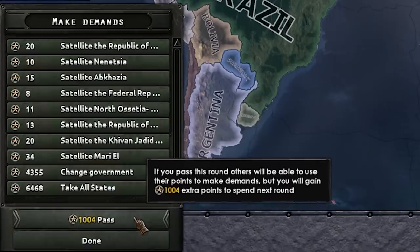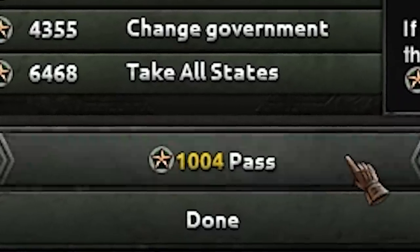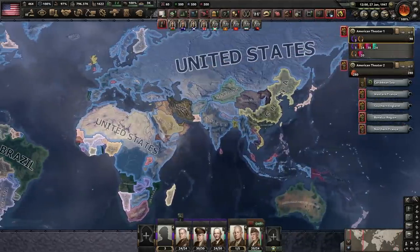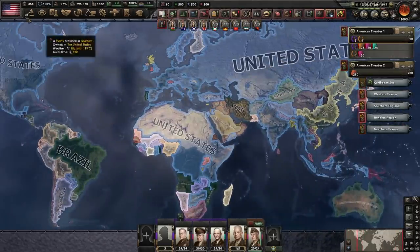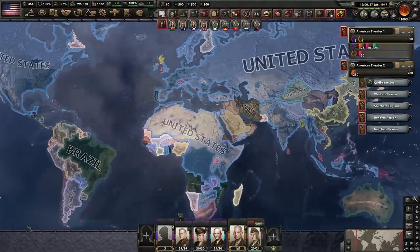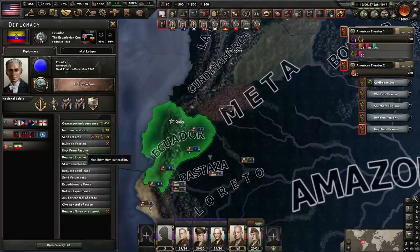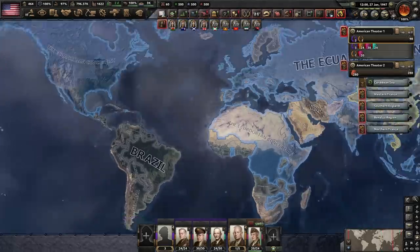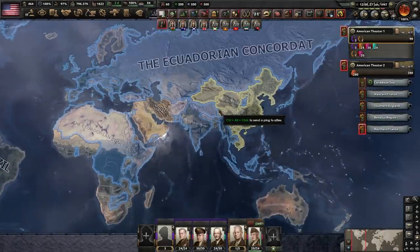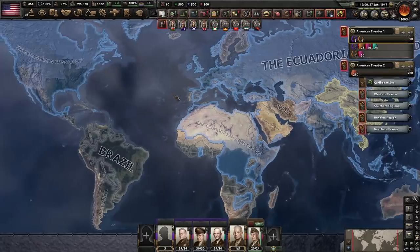Classic late game peace conference. Does it actually matter since no one else can take points from you? You've still got to hit past 10,000. That is a big United States font on Siberia. I'm democratic and I never changed from democracy — so all of this is possible while staying democratic. I've assumed control of the Ecuadorian faction and now I'm going to kick Ecuador from their own faction. There you go — that makes perfect sense. The Ecuadorian faction — conquer the world as the United States. This game makes no sense.